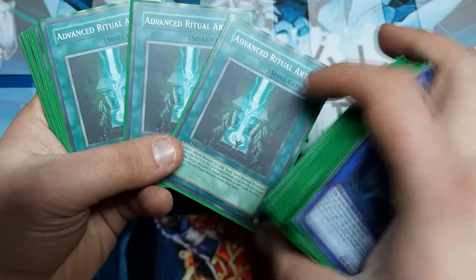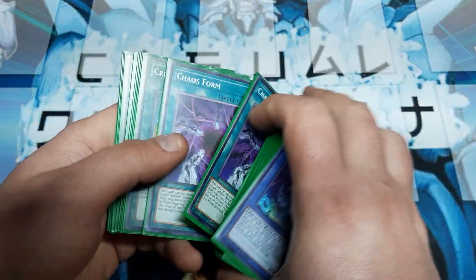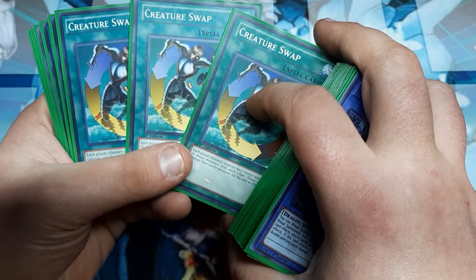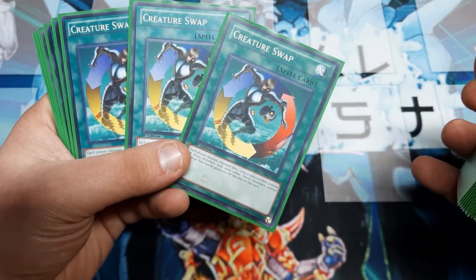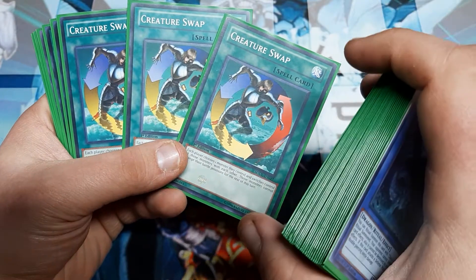We are going to use three copies of Advanced Ritual Art as well as three copies of Chaos Form Ritual Spell — both very good. The card I have to use because I don't have the other one yet: we are using three copies of Creature Swap. Because just about every time you're going to do this, your opponent is going to have a monster, but we want them to have one of our monsters, and I'll explain that.